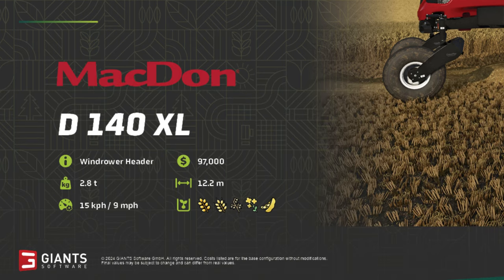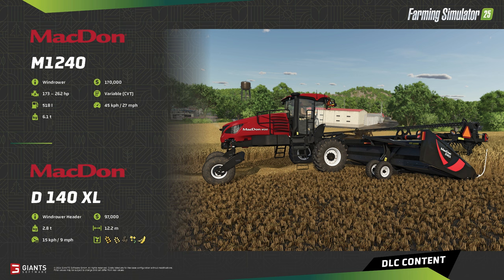Looking at the header, the working speed of this machine is governed by the header. The D140XL is a 12.2 metre wide, or roughly 40-foot wide, Draper header. It comes in at $97,000 — more than half the price of the swather itself — and weighs in at 2.8 tonnes. Working speed is 15 kilometres per hour, or 9 miles per hour, a pretty decent clip. For the first time, we have the swathable crops confirmed: wheat, barley, oats, canola, and soybeans. I'm a little surprised to see soybeans there — it may be something done commonly in the States.